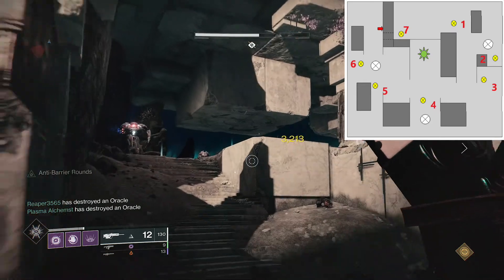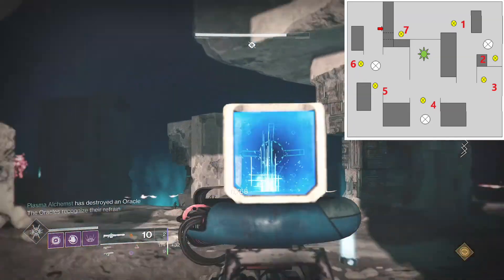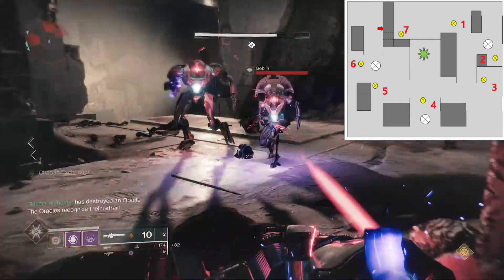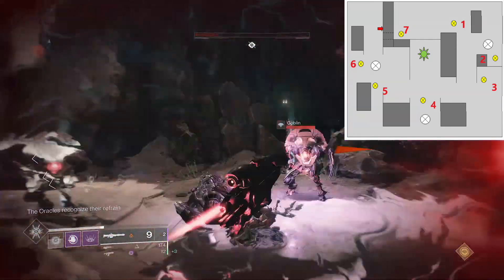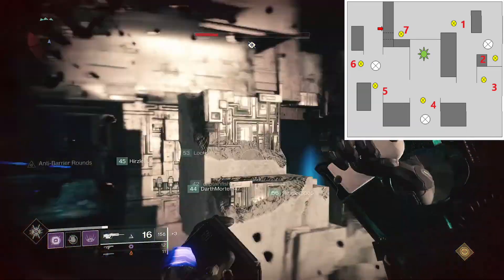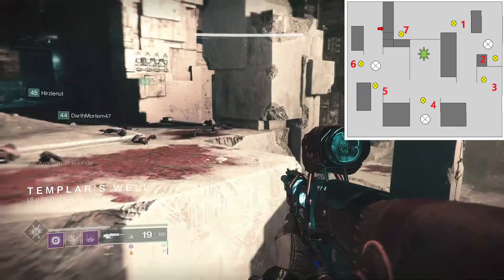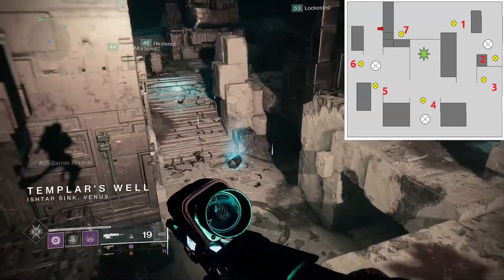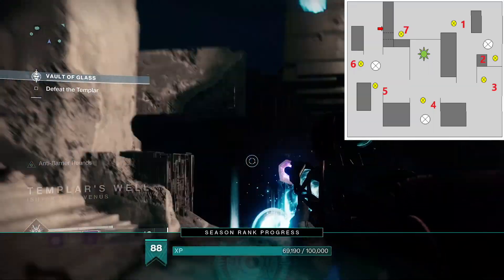Remember, the sequence does appear twice before you have to kill the oracles, and adds can get really annoying so keep on top of them. Loadout-wise, Invisible Hunters will be able to get away from adds in order to read their oracles without being pestered. Xenophage one-shots oracles, so make sure you have that equipped. A Fusion Rifle can one-shot the minotaurs, and a Scout Rifle for minotaurs and hobgoblins comes in handy too. As long as you keep on top of adds and get the sequence right, you should clear without any problems.